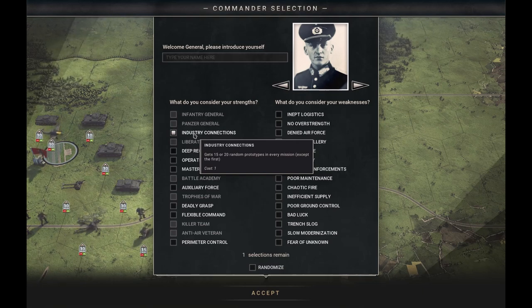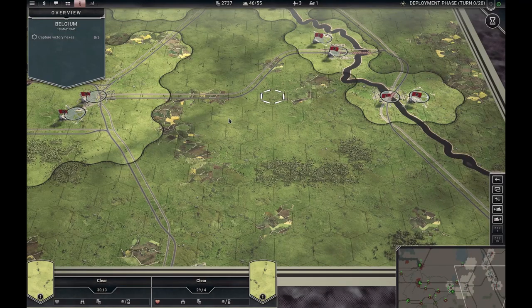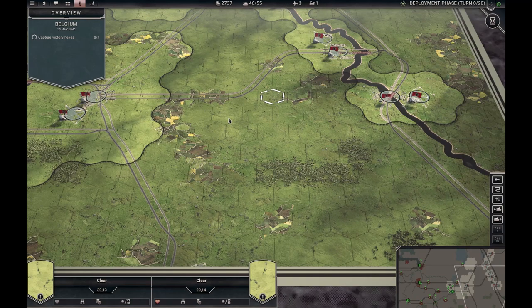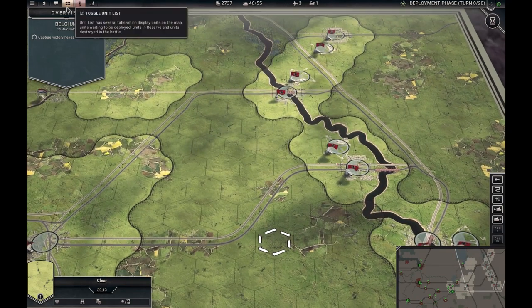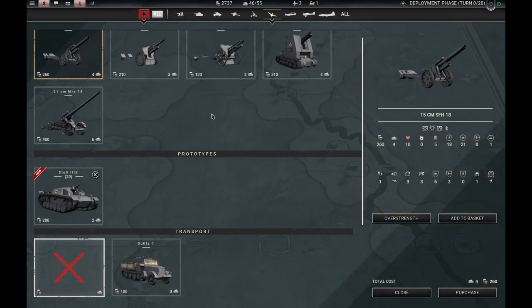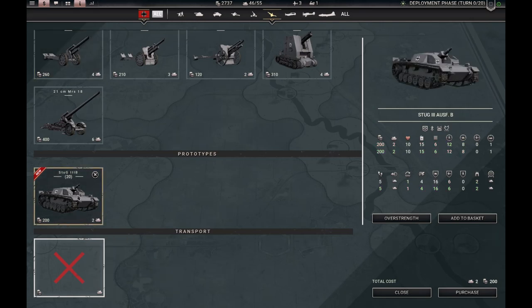Next, let's look at some of the scenarios where you get the scripted prototypes. The first place you get a prototype is after Norway, and you can get the same prototype by selecting Belgium or Sedan — so there is no difference there. Going to artillery, you can see that you receive 20 strength points of Stug 3B.